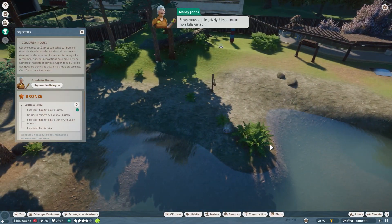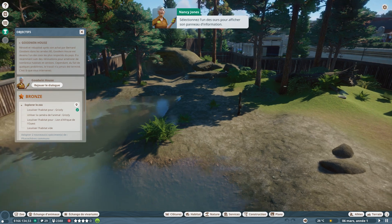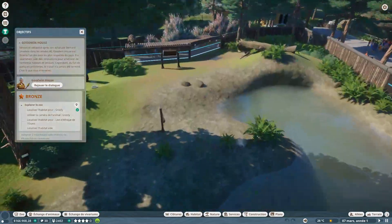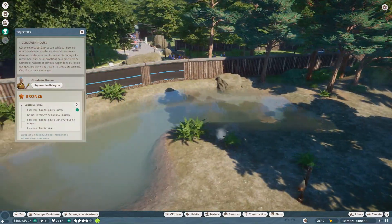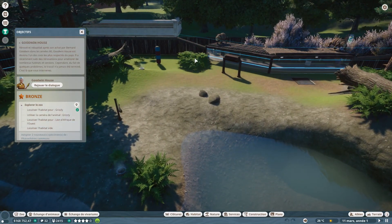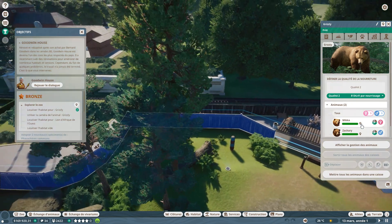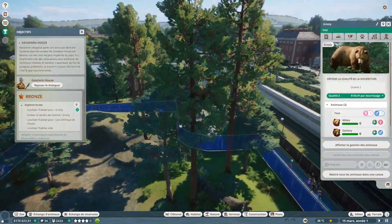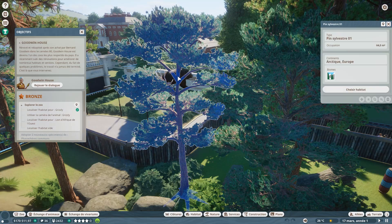On va aller voir les grizzlies. L'Ursus Arctos Horribilis peut hiberner 7 mois par an — je pense que beaucoup d'humains feraient pareil s'ils le pouvaient. Sélectionnez l'un des ours pour afficher son panneau d'informations. Mais où sont les ours ? On va cliquer sur la clôture... il y en a bien deux dans l'habitat, mais ils sont carrément dans les arbres. C'est un bug — le premier petit défaut du jeu. Les ours, ça grimpe aux arbres, mais pas à ce point-là.